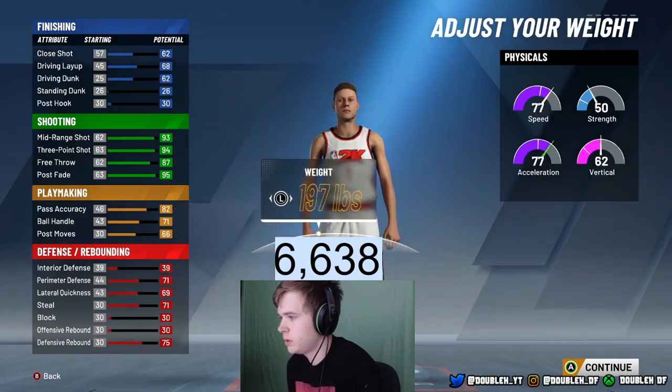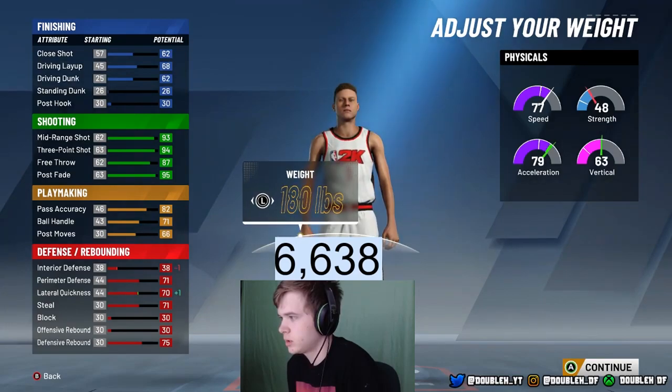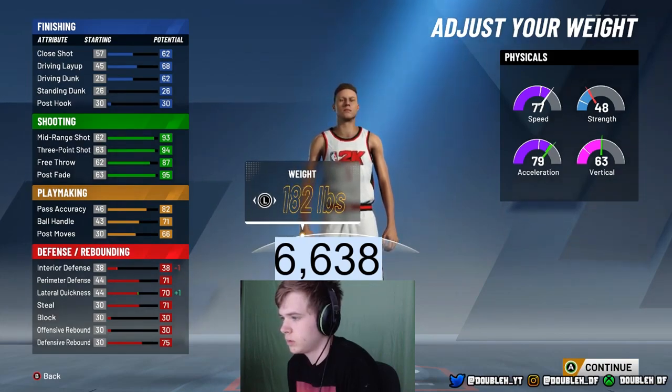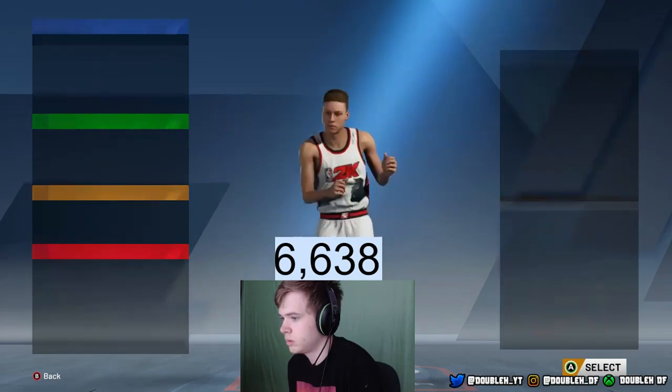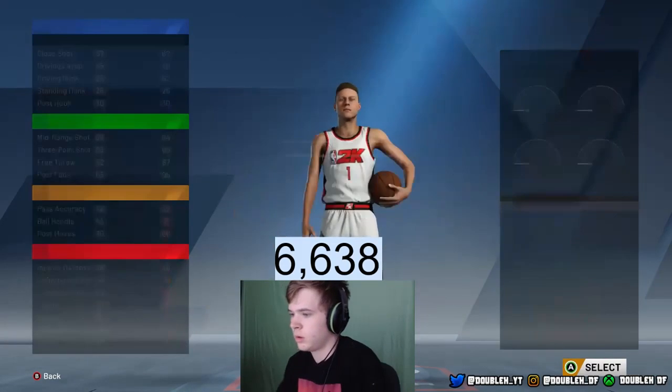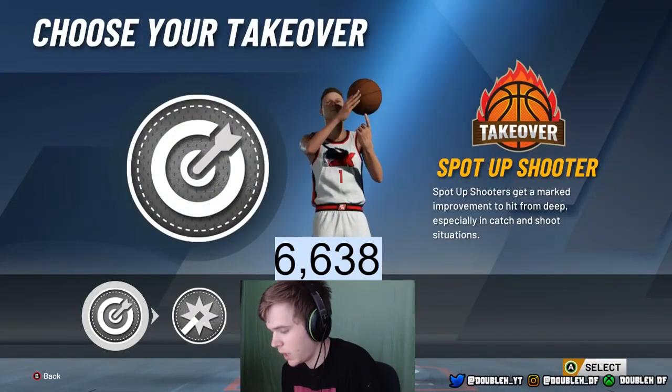For height, you're gonna want to go 6'6". Don't go 6'7" — that's horrible. You could go 6'5" but trust me, I'm going 6'6" this year. 182 pounds is the weight I went with because that's the highest amount of weight I can get with the highest acceleration, trying to be as fast as possible. Wingspan is huge — if I don't pick the one that's one lower than default, I don't get shot creating takeover, and that's key.